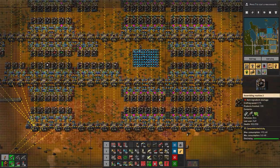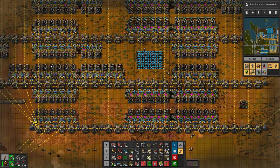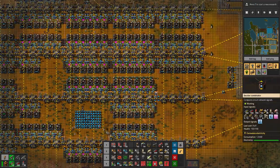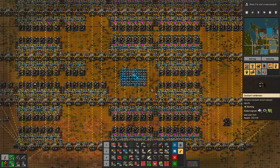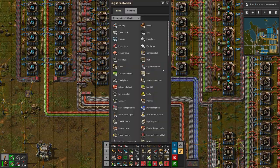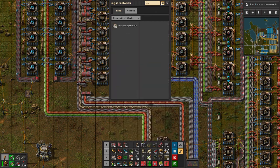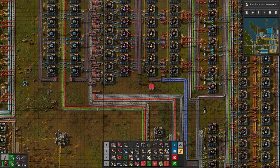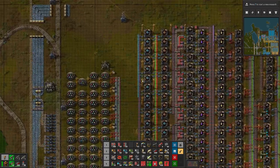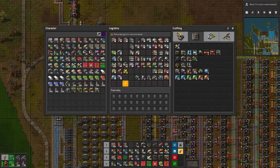Wait — we didn't have low density structures built? For a moment I thought that we actually had them built over there and I was just gonna use the robots for that. Okay, don't do this — keep them for the mall. We changed our mind. Keep low density structures for the mall.